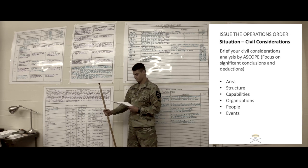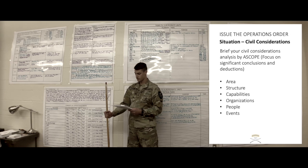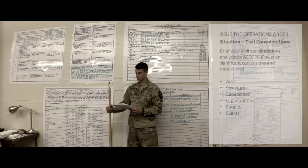Civil Considerations, ASCOPE. Areas: some small villages located throughout the AO and AOI; the city of Yakima is located 13 miles away from the AO. Structures: mostly single-story mud huts and some repurposed connexes; no sewer, water, electricity, academics, trash, medical, or services. Some communication towers and power plants are within our area of interest. Capabilities: local police and fire department within Yakima have been overwhelmed by the ALF. Organizations: no UN, NGO, or OGO; no militia on site, however Yakima does have a significant gang presence. People: all civilians within our AOI have fled to the north and are outside of our AO. Events: no significant routine, cyclical, or planned events during the operational window.